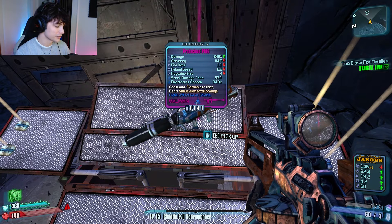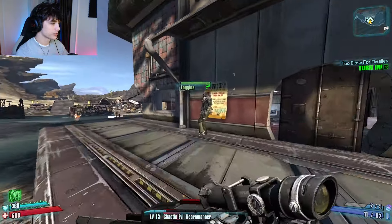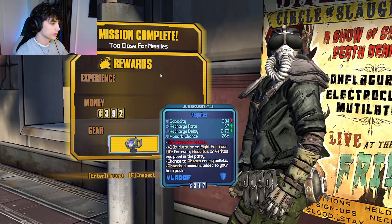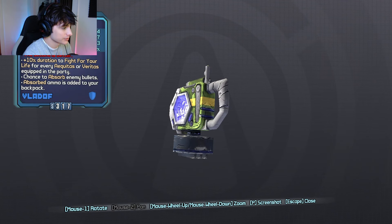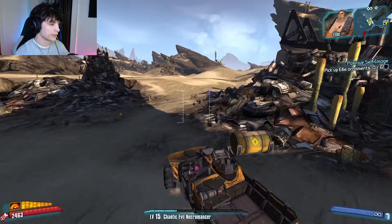That's our first rocket launch. Alright, what do we get for turning in the quest? We got a Quitus — it's kind of like a budget Sham, so I'll take it. Alright, we're going to do Positive Self Image, and then we're also going to try to farm the Black Queen and see what she drops.